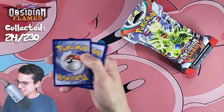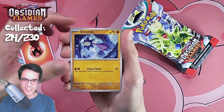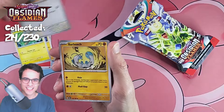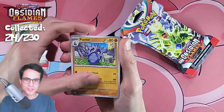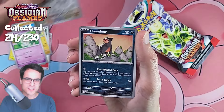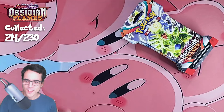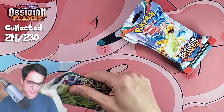Code card and fire energy, glimmet, tadbulb, lechonk, barboach, gumshoos, puppitar, togeticl, pidgeotto reverse, houndoom reverse, and a thunderous hollow. No illustrations yet — actually only a single pull and that was an ex card.